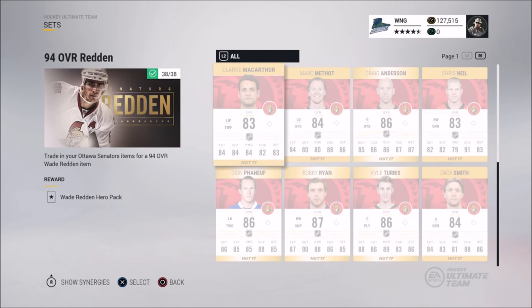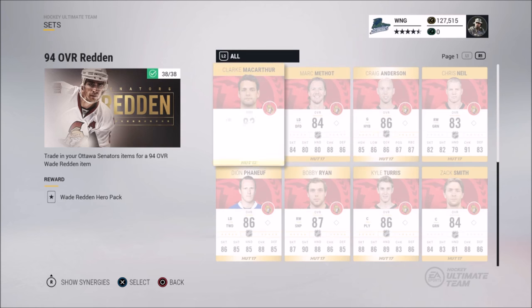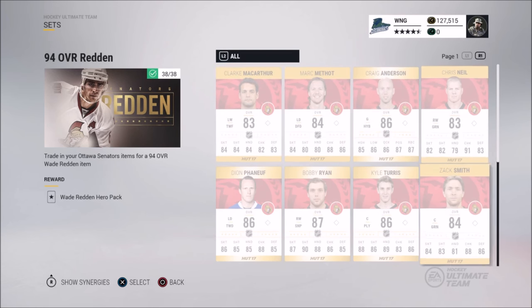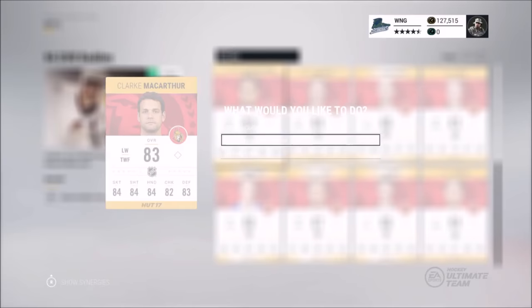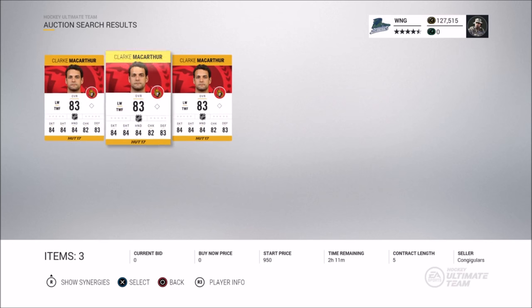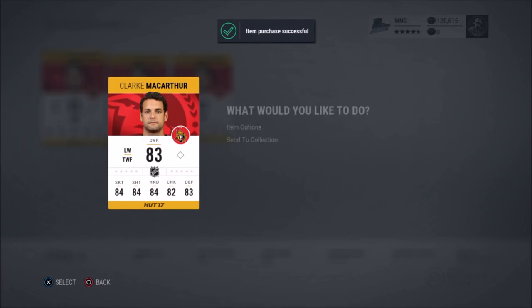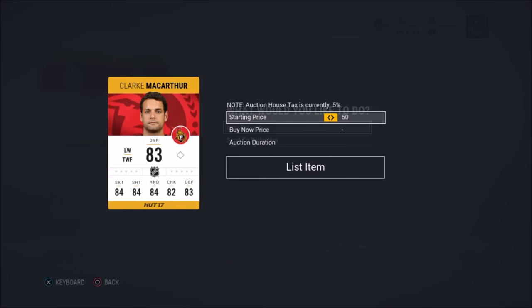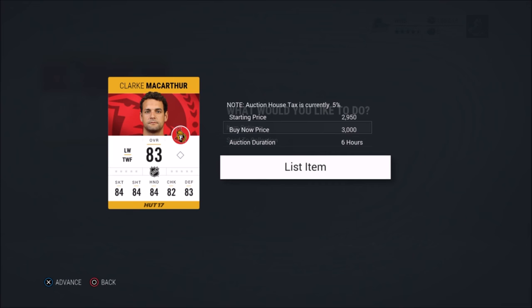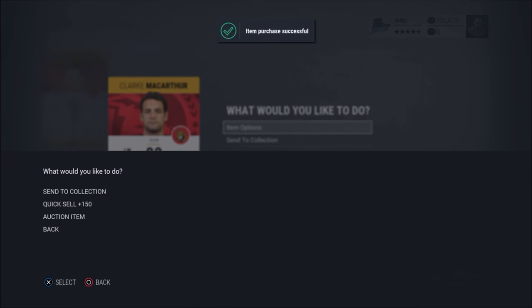The last method might be the best, although it can be risky. I go into the hero sets and find the cheapest ones — Ottawa and Boston — then look through each non-rare player and see how many are posted. For Clark MacArthur, there are three up: one with no buy-now, one for 900, and one for 1000. My method is to buy both of those up, then list them for 3000 coins each.